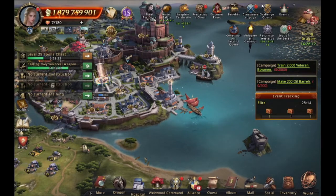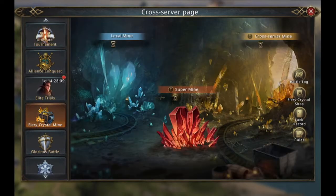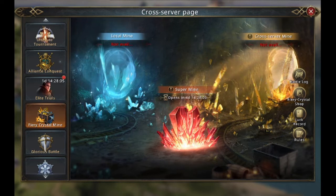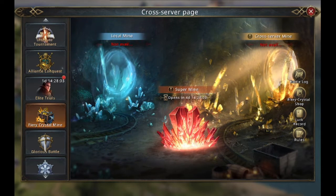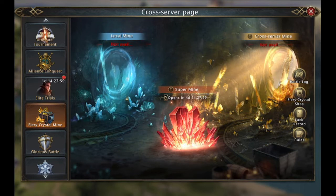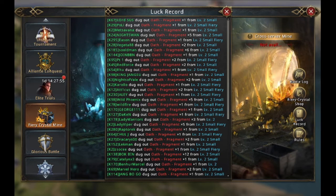The latest update gave us some nice features and domains. They added the supermine, which is not open yet, but I'll bet you get more crystals from it. And also they added the feature — which you can see already if you look in the luck record — the oath fragments.